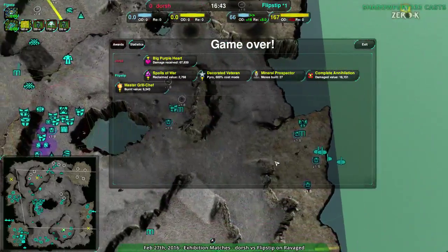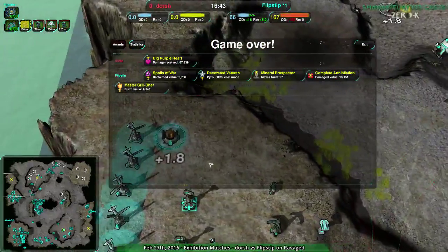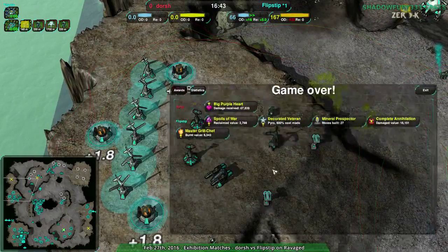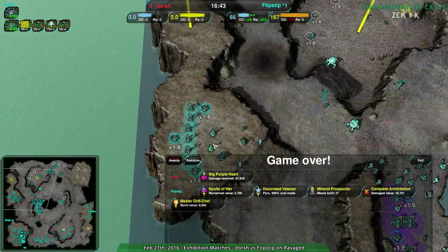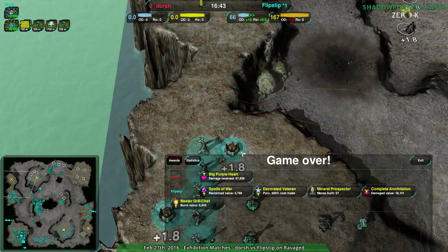It's just a matter of making sure to use them carefully, and expanding when you can, and raiding when you can, and making sure that Flipstep doesn't get away with expansions that only have two Lotuses. Especially when they could attack from this ramp and there's not even defenses. I don't know. Anyway.